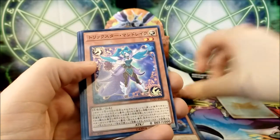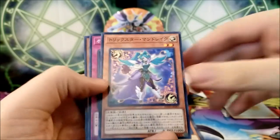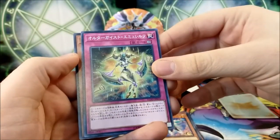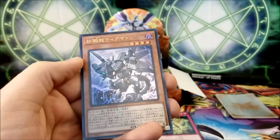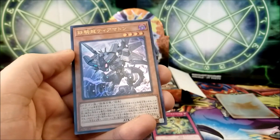We have a new Trickstar — Trickstar Mandrake, number 7 from this set. We have an Altergeist trap, I believe. And our first foil — number 32, Tiamaton the Steel Battalion Dragon. Since it's our first foil, I'll sleeve it up and read you guys the effect.